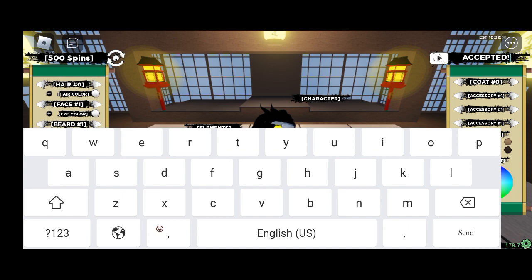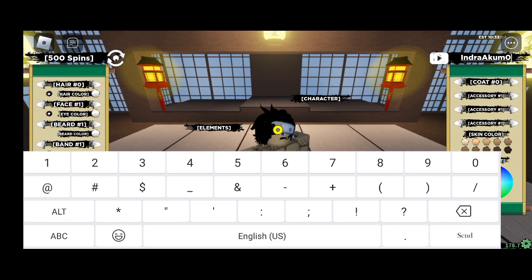Now it's time to move to today's second latest promo code for Shindo Life. This code is also mixed with small and capital letters. It starts with capital I, then small 'n-d-r-a' — that spells 'Indra' — then capital A, then small letters 'k-u-m', then the number zero.